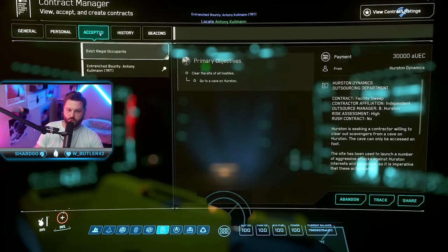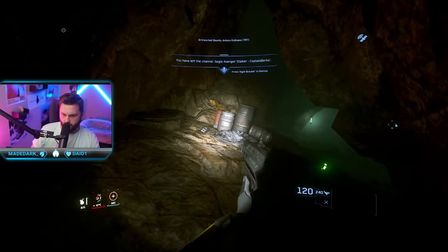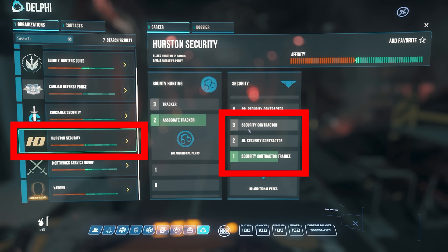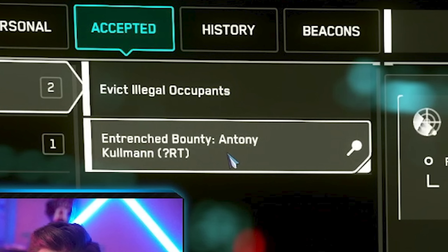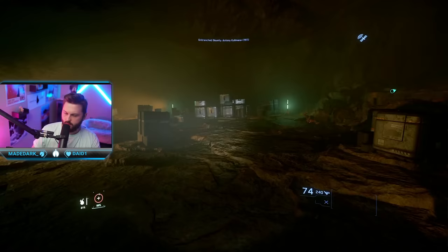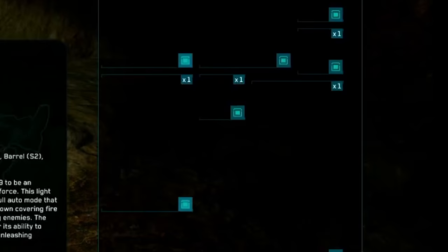To avoid getting lost, do cave missions — specifically the entrenched bounty mission — and also take Called Arms, which gets you an extra 500 to 1,500 aUEC per kill. To unlock cave FPS missions you'll need to grind your security rep to level three via bunkers and bounties. At Hurston, look for missions called Entrenched Bounties, Clear Criminal Nest, or Evict Illegal Occupants — they should say the mission is located at a cave. Missions with enemies are guaranteed loot, unlike investigation missions.